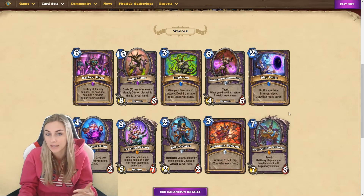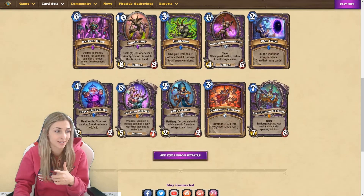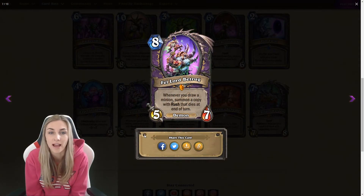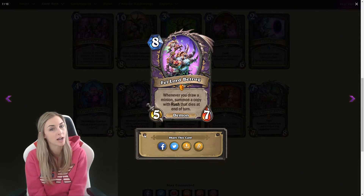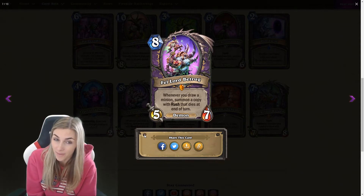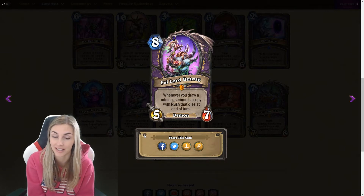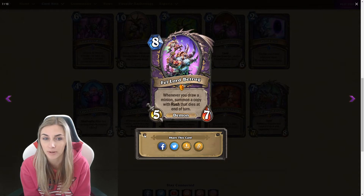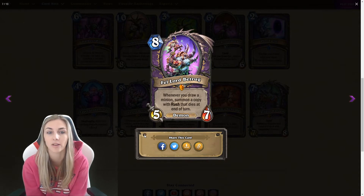There are ten of them. Let's start with the Legendaries. First one: Felllord Betrugge. I have not seen this card yet, so let's find out what it is. Eight mana, five-seven — not great stats. Whenever you draw a minion,